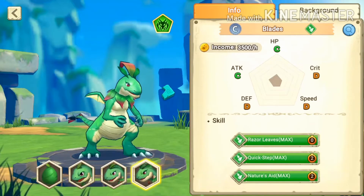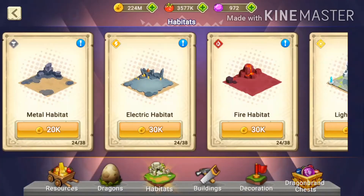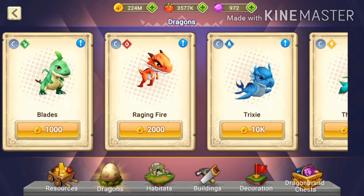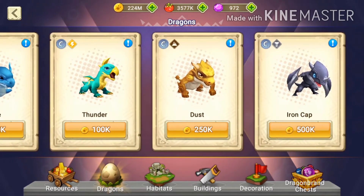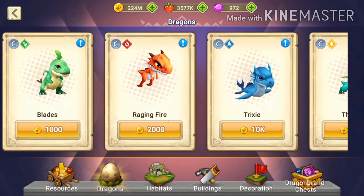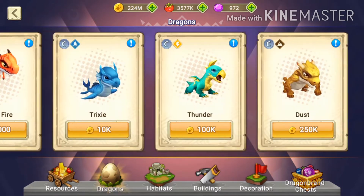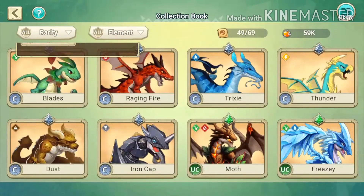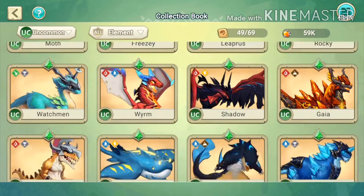These common dragons are the basic ones because you can get them easily from the shop in the right corner. Go to Shop, then click on Dragons, and you can buy them for gold. You unlock them at certain levels — Iron Cap is around level 29. The gold costs are: Blades for 1,000, Raging Fire for 2,000, Trixie for 10,000, Thunder for 100,000, and so on.